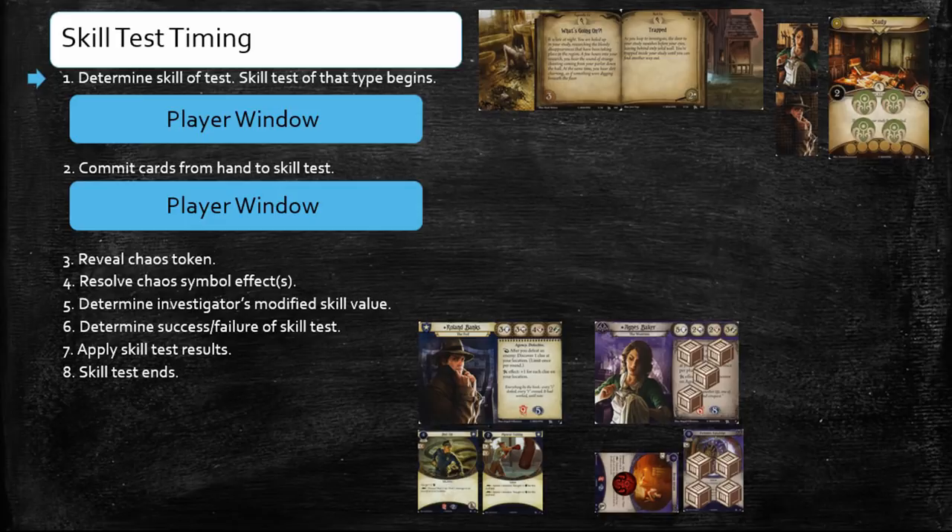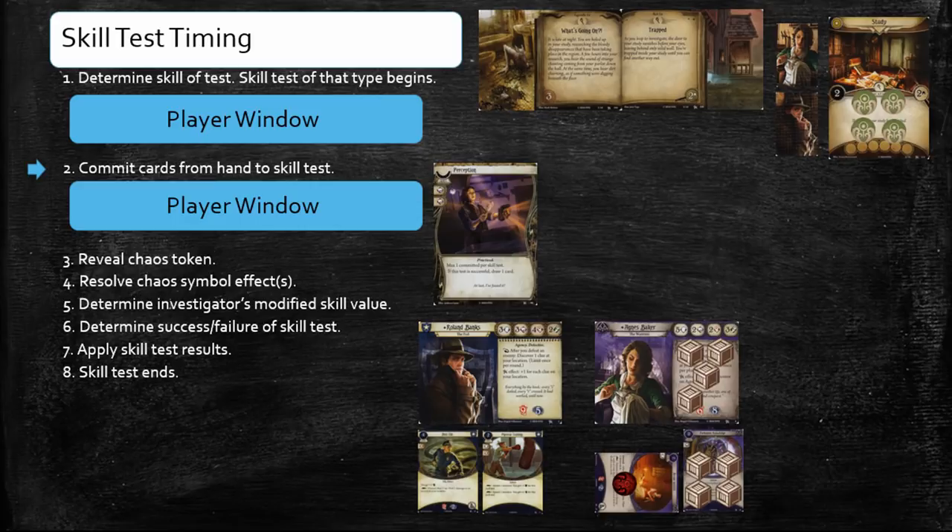Let's assume for a moment that Agnes decided to investigate the study, rather than play the Holy Rosary as the final action during sub-step 2.2.2. Each time an Investigator takes this action, he or she makes an intellect skill test against the Shroud value of the location. As we learned in part one, a skill test is not a separate phase; rather it's a series of steps and player windows nested within another phase, in this case the Investigation phase. When Agnes announces she's going to investigate, the Investigation phase pauses briefly so Agnes can resolve the skill test. During step 1, Agnes determines the skill of the test and the skill test of that type begins. Step 1 is followed by the first player window of the skill test. Neither player has any abilities they wish to use at this time, so Agnes advances to step 2. Agnes does not have any cards in her hand that have intellect skill icons, but Roland does. He decides to commit a copy of Perception to the test, in the hope that he'll be able to draw a card if Agnes is successful. Step 2 is followed by another player window. During step 3, Agnes reveals a chaos token, which is a minus 4.